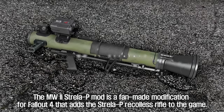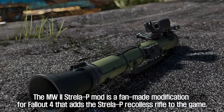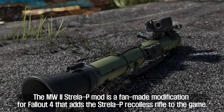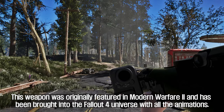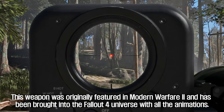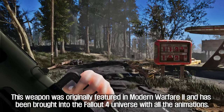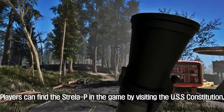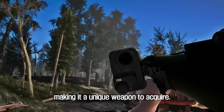The fifth mod is the MW2 Strela P. This fan-made modification for Fallout 4 adds the Strela P recoilless rifle to the game. This weapon was originally featured in Modern Warfare 2 and has been brought into the Fallout 4 universe with all its animations. Players can find the Strela P by visiting the USS Constitution, making it a unique weapon to acquire.